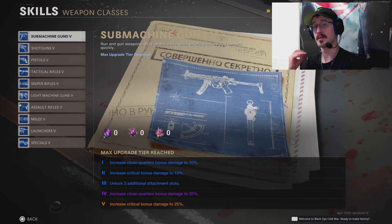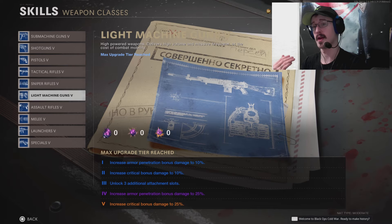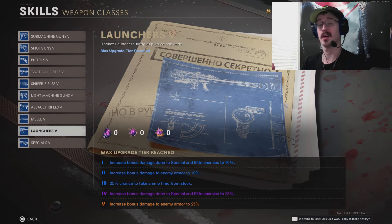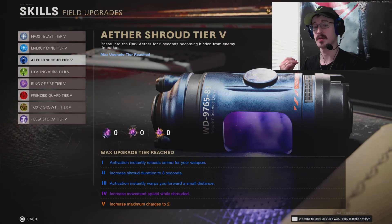You had incentive to continue going for those high rounds and higher worlds because you had something to work towards — becoming unstoppable. These perks and skills had different tiers, and I wanted to dive into that a little bit more because some of these upgrades were really amazing.